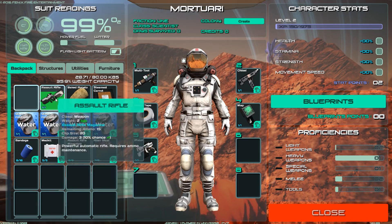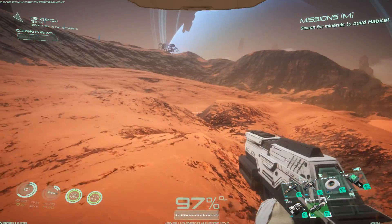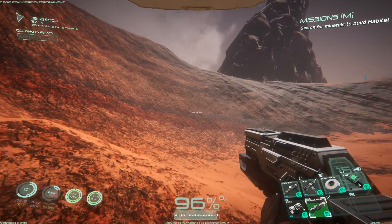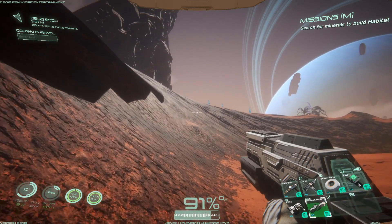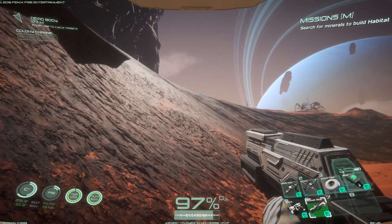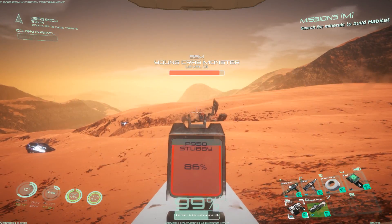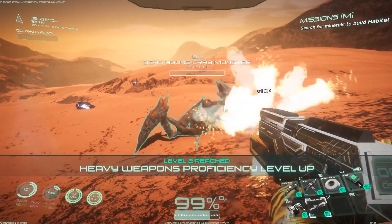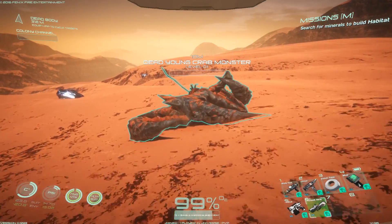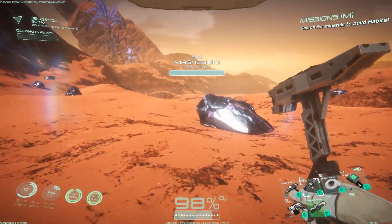Get my gun out — my assault rifle. I really don't want to die here, at least not again. Now that I have found the magnesium, I should try to get out of the area pretty fast. Let me just get to the magnesium and grab some and then I will probably be heading back to base. Big crab — no, not that. Let's quickly grab the magnesium and get out of here because it's pretty dangerous here.